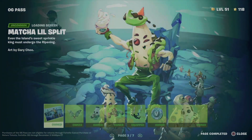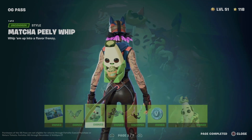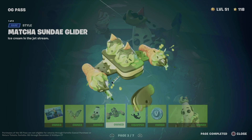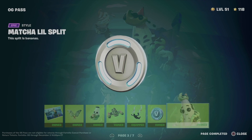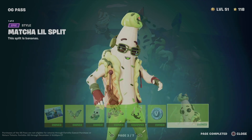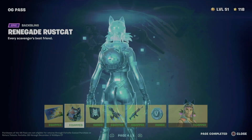Let me show you what we just got - it says 'owned' right here. We got this loading screen, this style and this style for the back bling, another different style for the glider - there are two here. Let's not forget about the contrail, plus some V-bucks, and this awesome style for the banana skin - there are two different styles for this.